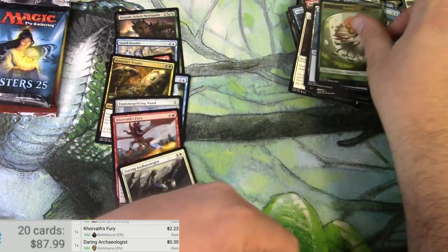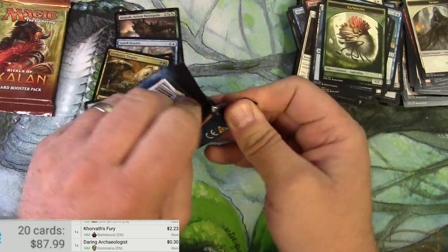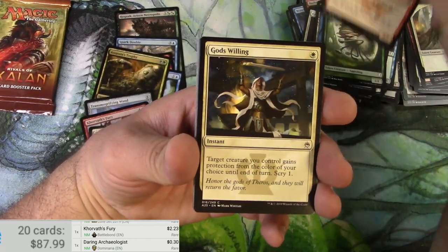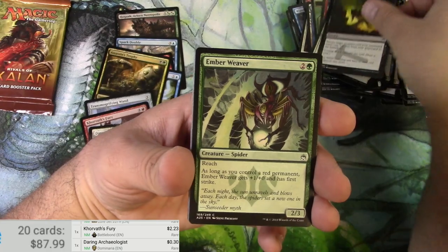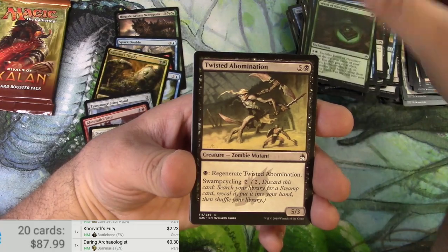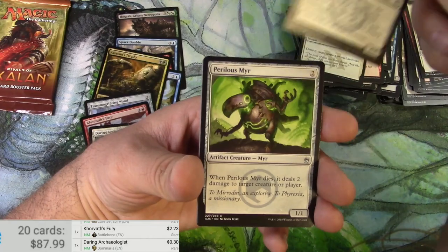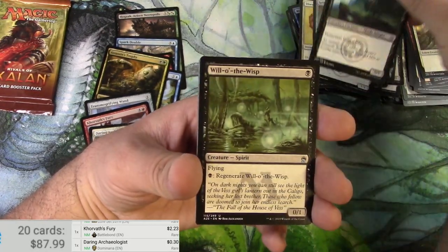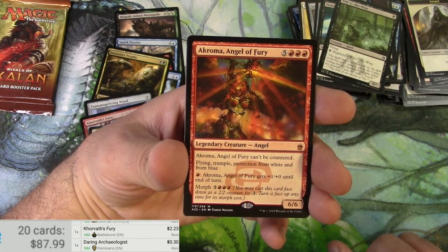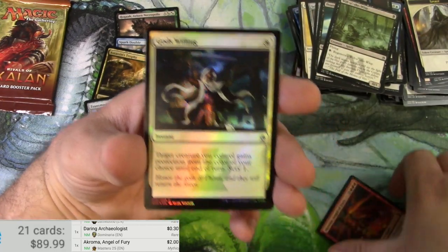And a Saproling token. Alright — Masters 25! Hit the Horde. And the rare is Akroma, Angel of Fury — beautiful art by Terese Nielsen. Excellent. Akroma is just a couple of bucks.